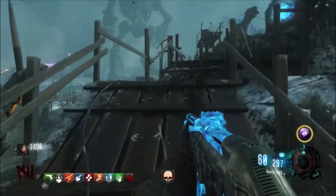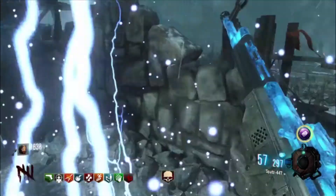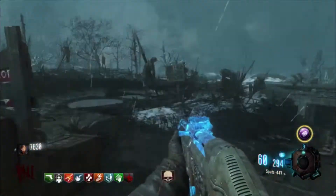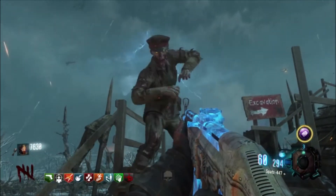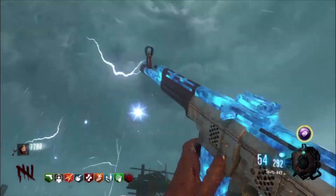Coming in at the number five spot today is going to be the STG. Now the STG is a pretty OG weapon — it was in Origins in Black Ops 2, and in Black Ops 3 it was in Nacht and a few of the other Zombie Chronicles maps. The STG is a sick weapon. It sounds great, it feels great, and it's got one of the nicest sounding pack-a-punched bullet sounds when it's pack-a-punched.